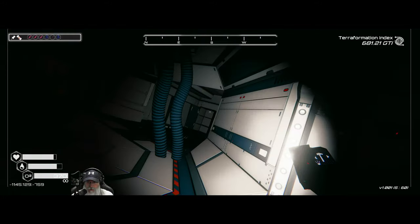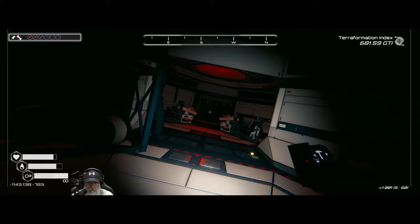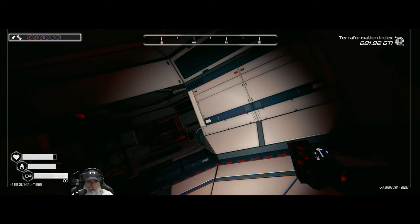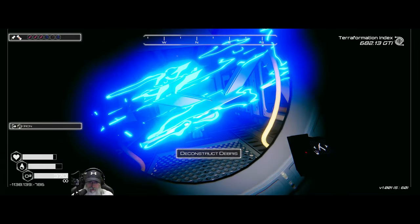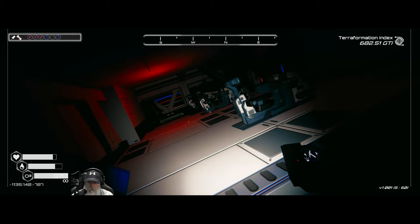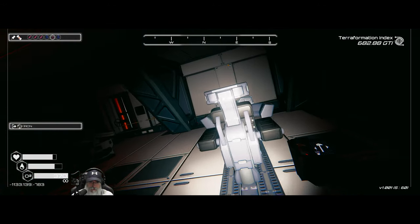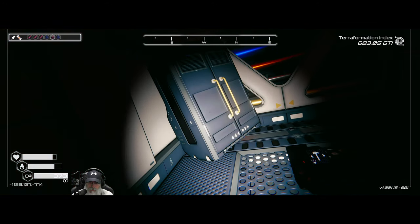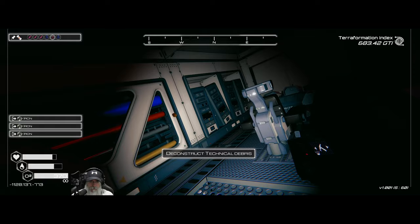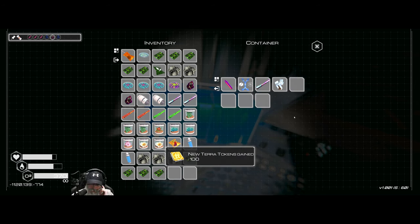It didn't open anything up there. It opened up that — okay, that was already like that. This is what it opened here. Let's deconstruct this — a bunch of servers, that's good. We'll take that. More servers, and another chest with a genetic trait and some more terra tokens.